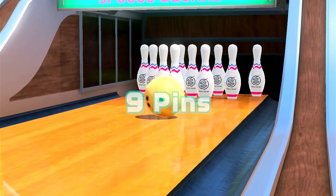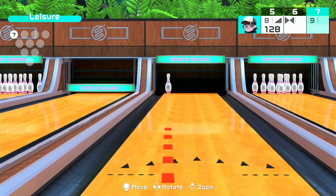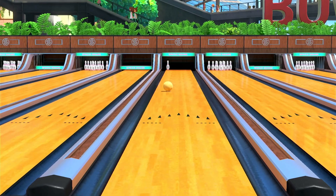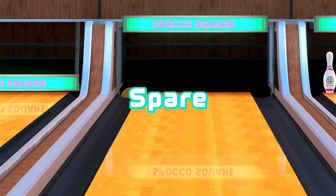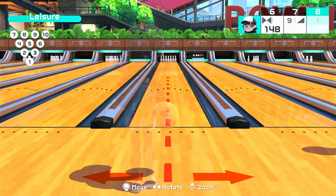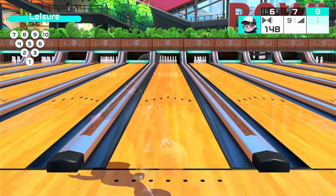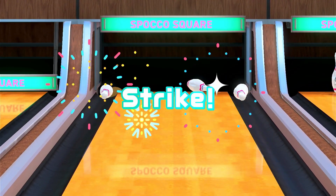No strategy works 100% unfortunately. For the fourth strategy: center dot, backswing and wait, quick forward swing. Nice sneak!